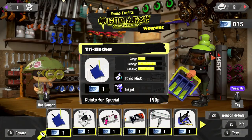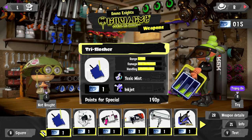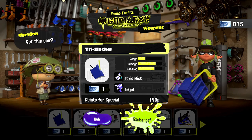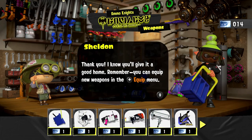So here's the Tri-Slasher. It has three little canisters for the ink — thus the 'Tri' in Tri-Slasher. We have low range but high damage and handling, and it has Toxic Mist and Inkjet — both specials — and a bomb that we haven't really used too much. We're going to purchase this one at the Sheldon Ticket and go check it out in the practice menu.